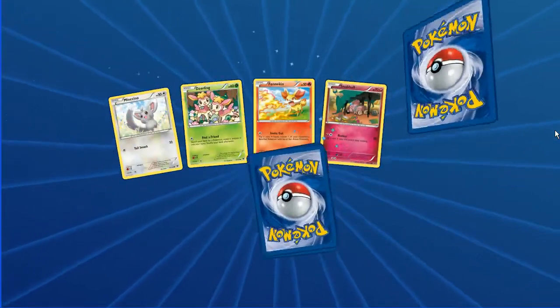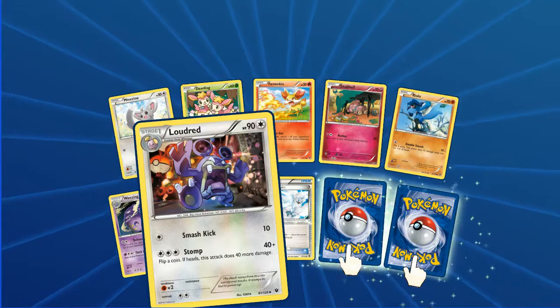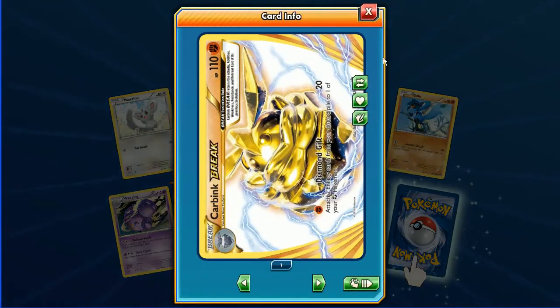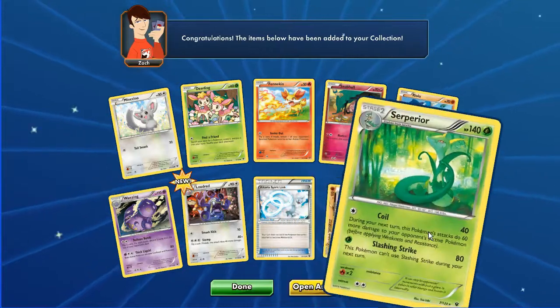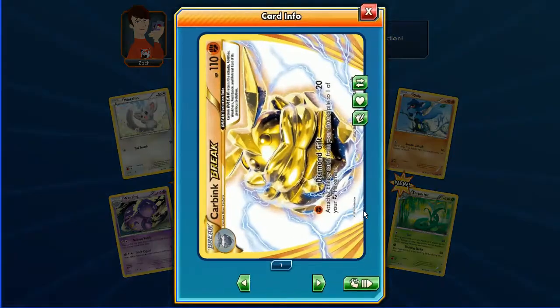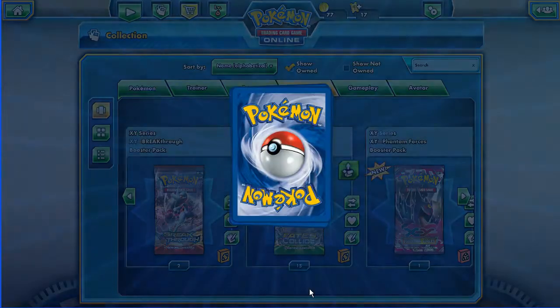We've got Minccino, Dueling, Fennekin, Snubbull, Riolu, Wheezing, Loudred, Altaria, Spirit Link. First card - nice - Carbink BREAK! Again, tilt the head to the left - snap. And Superior in the back as a rare. Can't explain to you guys how much the BREAK cards in real life - if you haven't seen them already - are so much shinier and nicer than these you've seen on here.